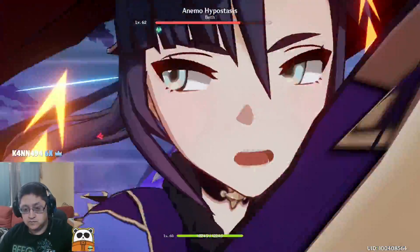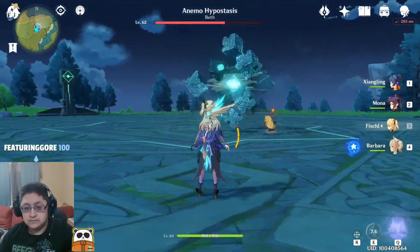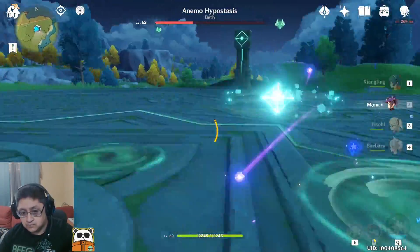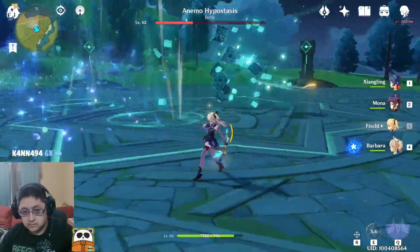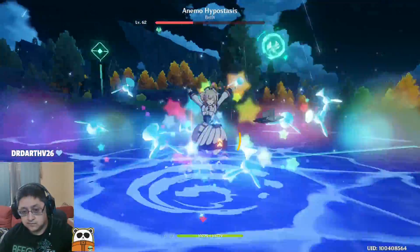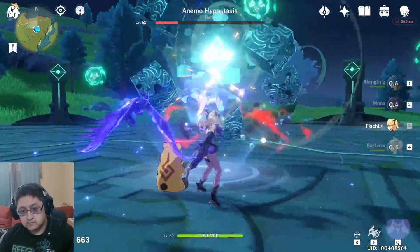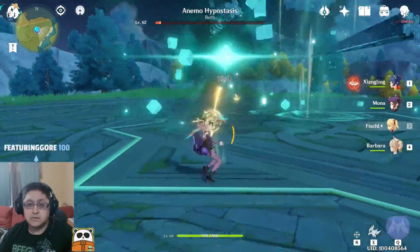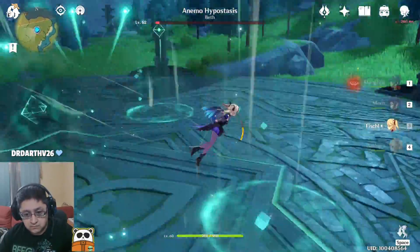For the Anemo Hypostasis wind fight, one of the most important things is keeping at range. The boss will do a suck-in mechanic that does mass damage, so make sure to dodge abilities in between. Using melee characters is a little bit harder, but doable — I recommend using ranged characters here.